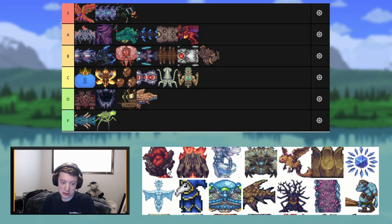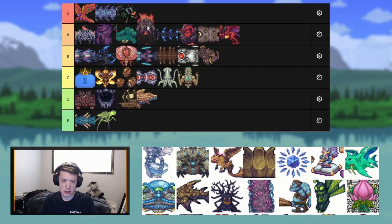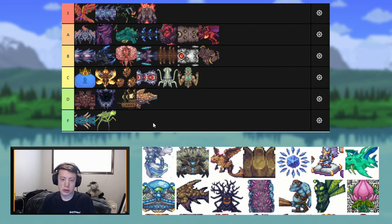Brimstone Elemental — this is a cool boss; I'll throw it at the bottom of A tier. Calamitous Clone — I actually like a lot. I'm throwing this in S tier. I think it's a very fun boss to fight. I love the non-consumable summon so that you can learn the fight. It's very rewarding when you beat it — S tier.